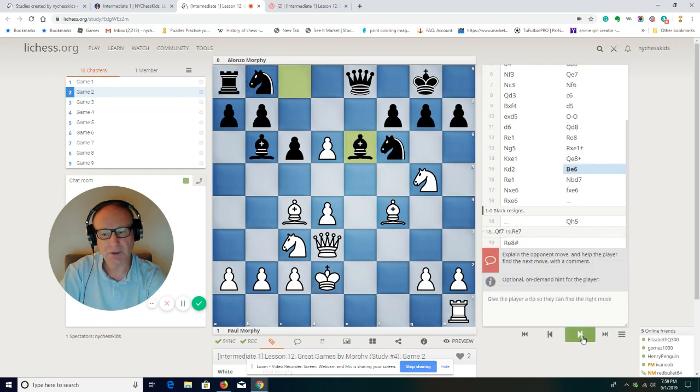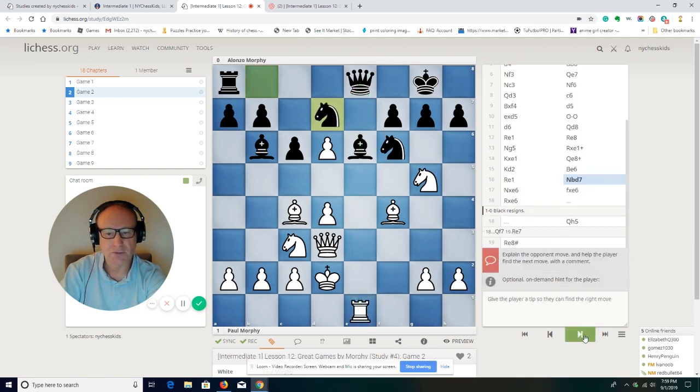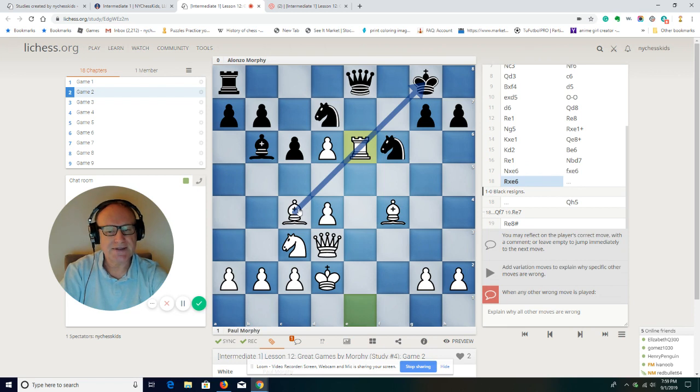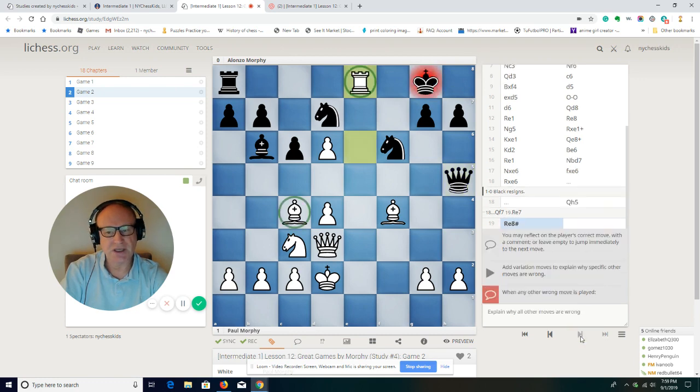Bishop e6 and rook e1 — the attack is very strong and there is no way black can stop it. The bishop is attacking the bishop, the knight is attacking the bishop, and the rook is attacking the bishop — a very powerful attack. Knight d7. Look how Paul Morphy finishes the game very nicely: he takes the bishop with a knight, and then instead of playing check, he takes with the rook and is actually hiding the bishop, preparing for a double check. The queen is attacked, queen moved, and the next move — rook e8 checkmate. That's it.